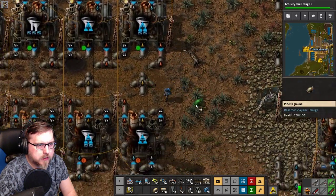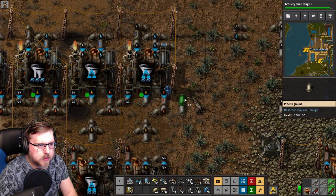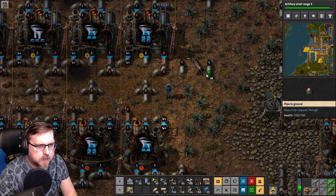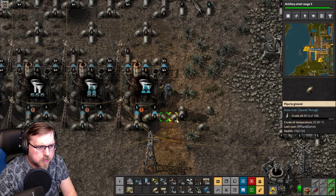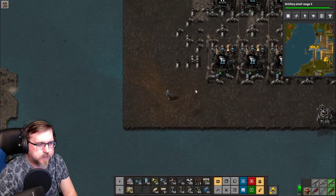They don't seem to share — we cut that part off, okay. Let's get oil there, and then water — there we go. Oil and water. Now we have to get these pipes around. It'll be fun.